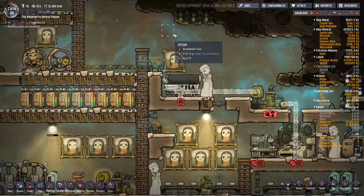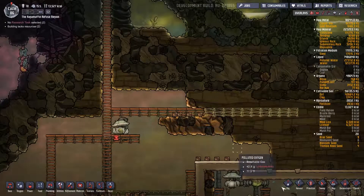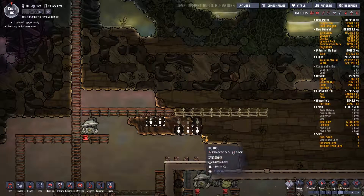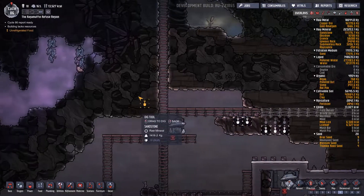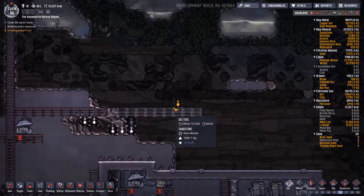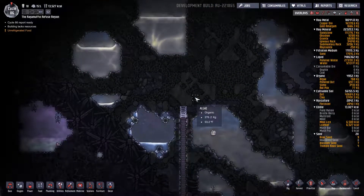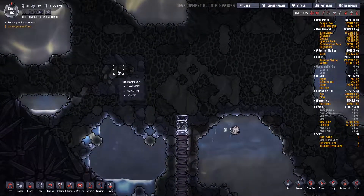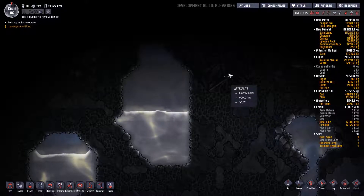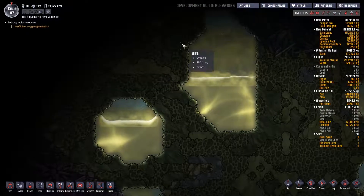Two things lack resources — coal generator is out. We are out of coal, so we need to dig up some coal. There's some coal here, let's dig that — priority six on the digging of the coal. And once we've done that, I actually don't know where we're going to get more coal from. I haven't found another source of it yet. We've gone all the way up here and still haven't found another source.